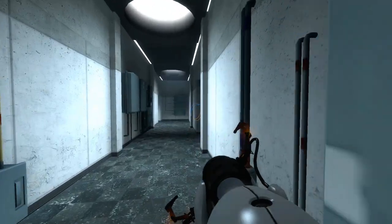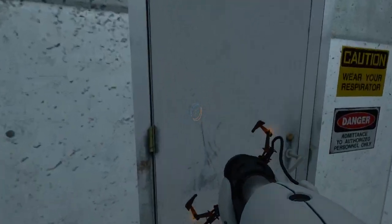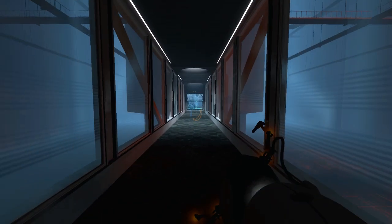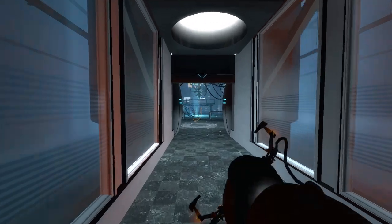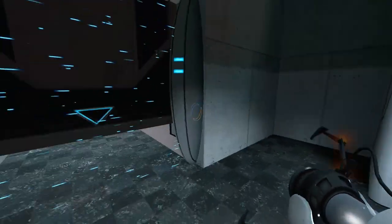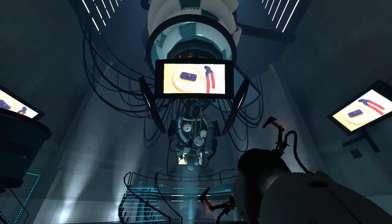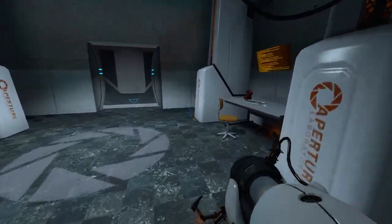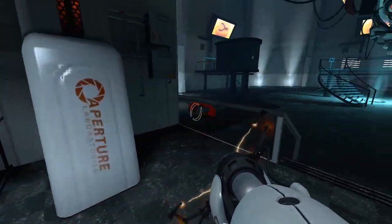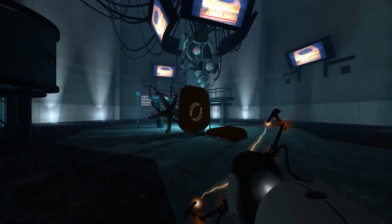This place looks familiar, doesn't it? In a regular speedrun, you're thinking they'd portal in the rocket turrets to shoot at GLaDOS to get the cores off. But I discovered something very recently that changes that completely — it's unnecessary, which allows me far more freedom in getting from place to place and using these out-of-bounds glitches that I found and just showed you.